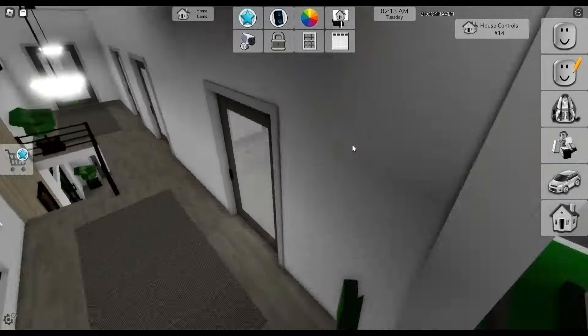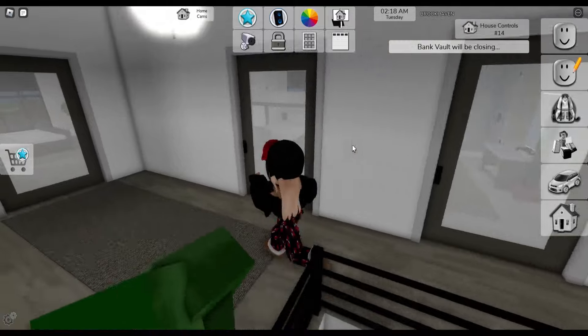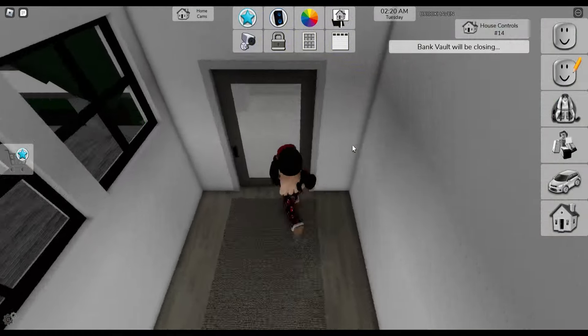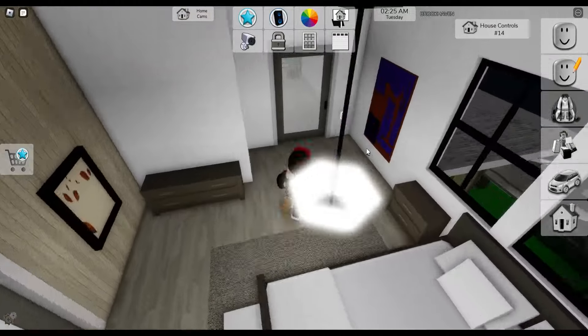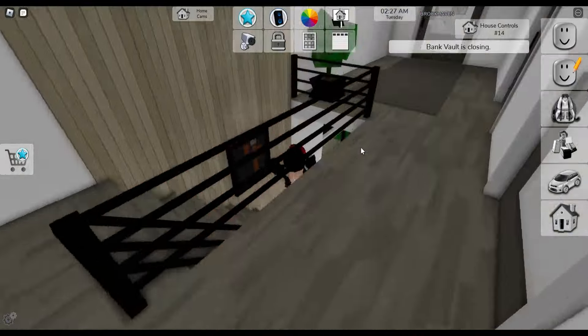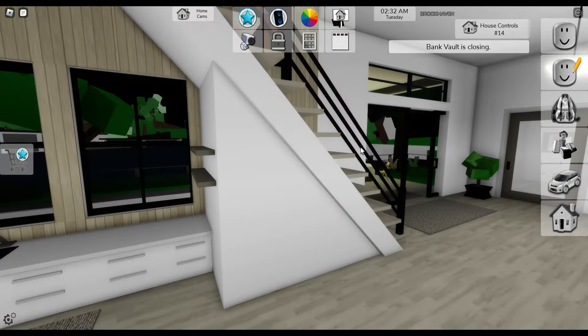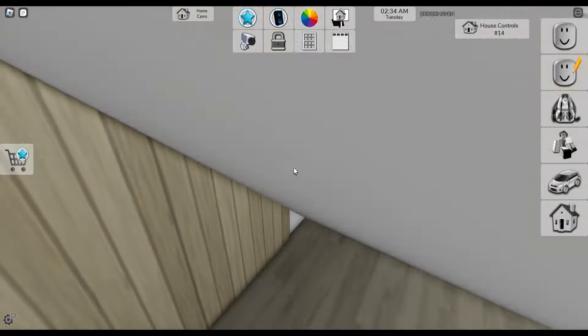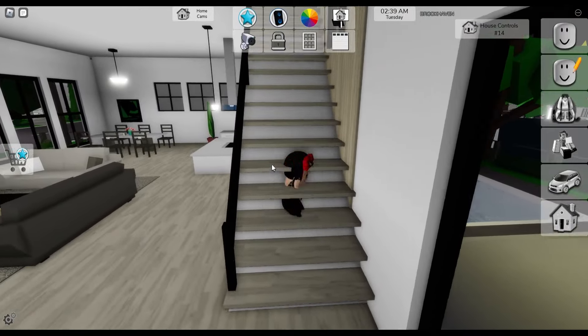We can also go upstairs to a bedroom, bathroom, another bedroom, and then a master bedroom with the bathroom inside. This is pretty cool so far. You can even hide in here — that's quite cool. You can literally poke your head through the wall.